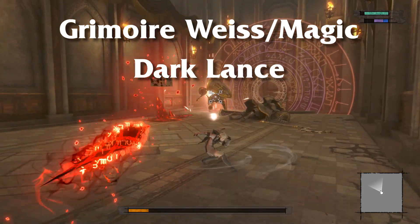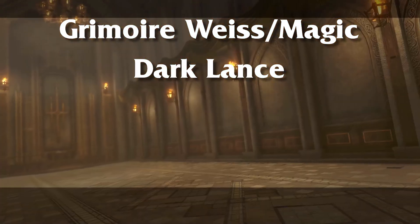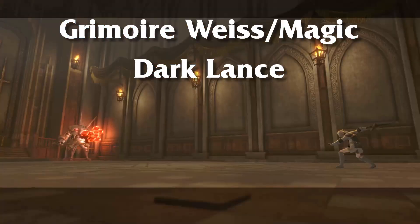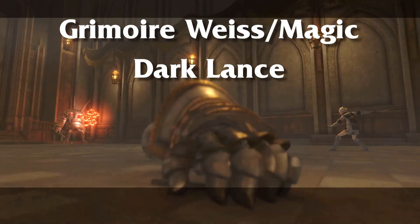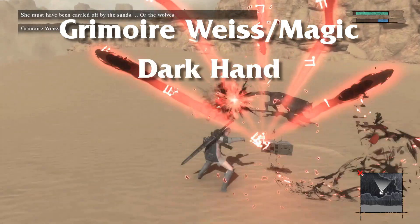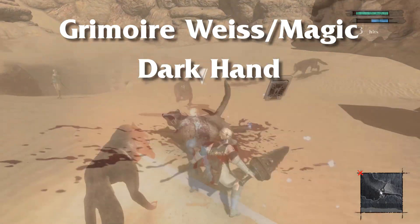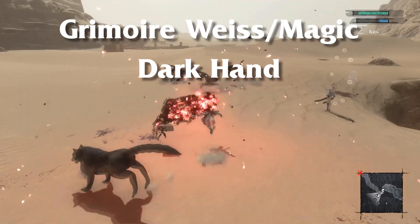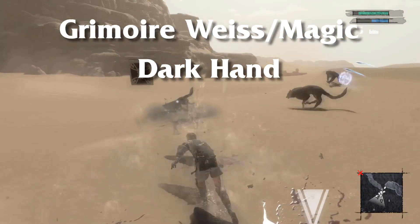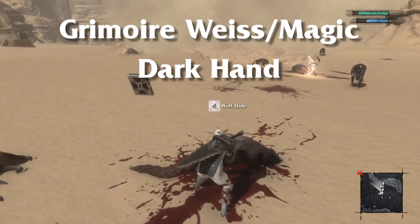Dark Lance is like the beefed-up version of Dark Blast and launches a magical spear in a target direction. These bigger spells can be charged up for a greater effect — for Dark Lance that means creating more lances to throw at your opponents. This is really useful for getting out quick, big damage and is especially useful against larger opponents. My personal favorite is Dark Hand — easily the best stun and knockdown tool in the entire game. It hits in a big AOE and breaks through armor, which is really useful for hordes of enemies. You don't even need to charge it up, though you can to add more hands and more damage. This really opens enemies up to finishing moves.